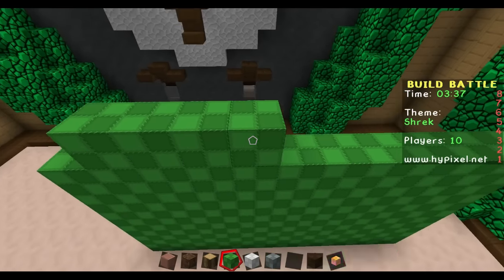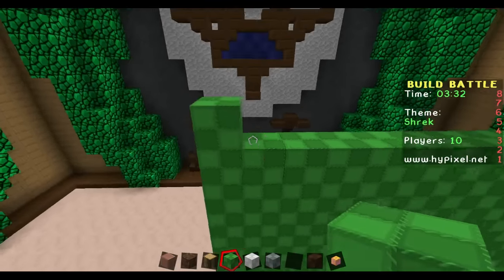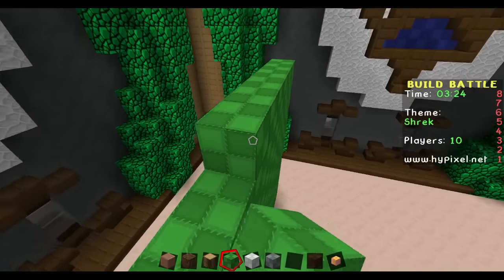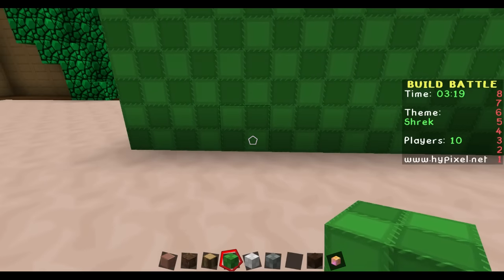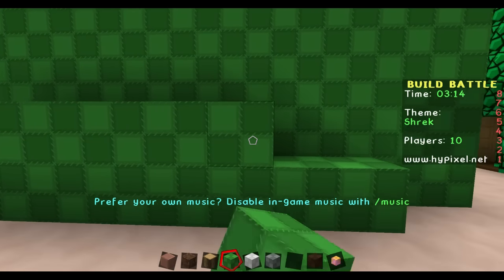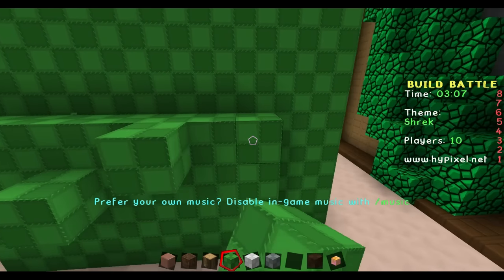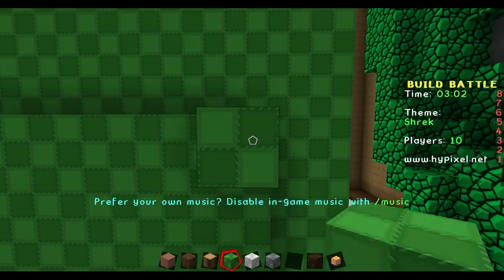I've done it really weird as well. I've built him at the randomest, nowhere near the center part of the build battle. I'm just gonna do his face here — this face is gonna be weird. Let's try and make him 3D, let's go really nuts today. I'm just gonna try and make him slightly 3D. I'm trying to picture in my head what Shrek looks like. I obviously know what he looks like because I've seen Shrek like a million times, but I can't honestly think how Shrek is.